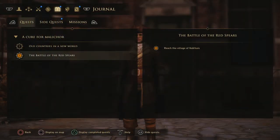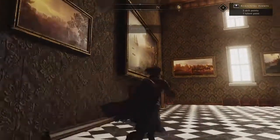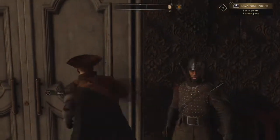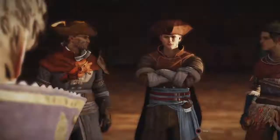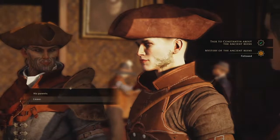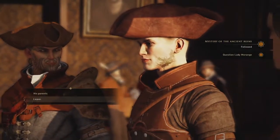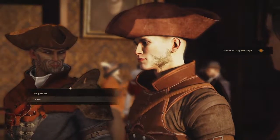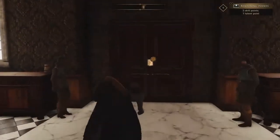You want to progress one of the main missions which you'll get at the very start when you reach New Serene. You want to do the Battle of the Red Spears, up the top of New Serene is where it is. After you've completed that quest, head back to Constantine and exhaust the dialogue. That'll progress the quest and he'll tell you to speak to Lady Morange about some ruins. Lady Morange is at that circled door on the New Serene map, so let's go pay her a visit.